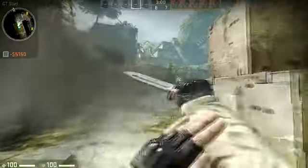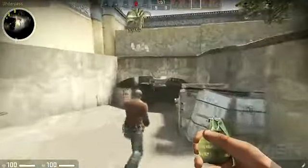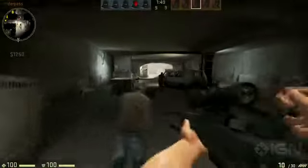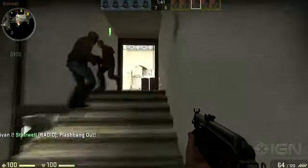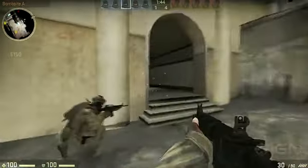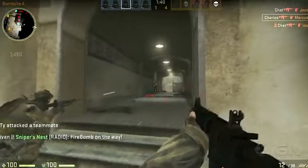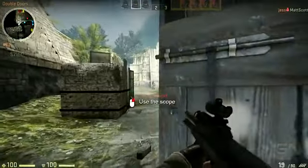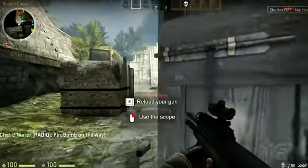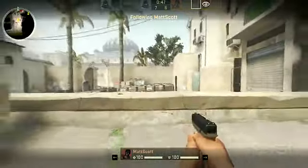Speaking of maps, Valve's made a few changes to the Dust and Aztec maps that long-time players might appreciate. The underpass area on Dust has been widened significantly, and a new stairwell leading up from the underpass serves as a great exit point for terrorists who would previously have been pinned down by counter-terrorist snipers. Other returning maps, like Dust 2, have barely been touched aside from the new visual style, and fans can expect to see Nuke, Inferno, and Italy in the game when it launches. There's more in store too, but Valve isn't discussing it quite yet.